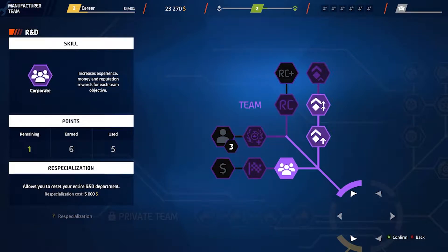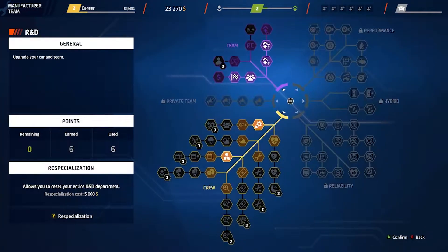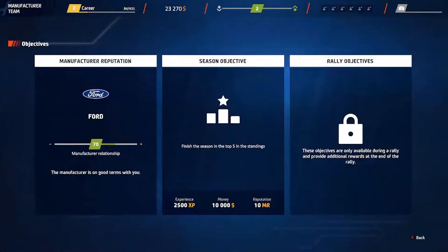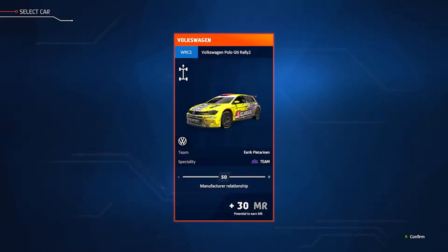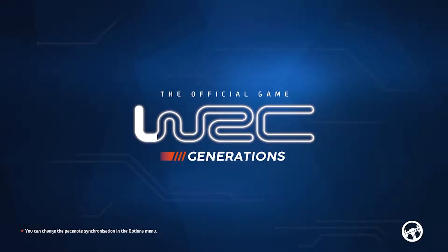Respecialization. Corporate increases experience, money, reputation, rewards for each team objective. Increases rewards for winning a rally. Manufacturer tryout — a Volkswagen. All right, let's do it. I'll gladly try out a Volkswagen.